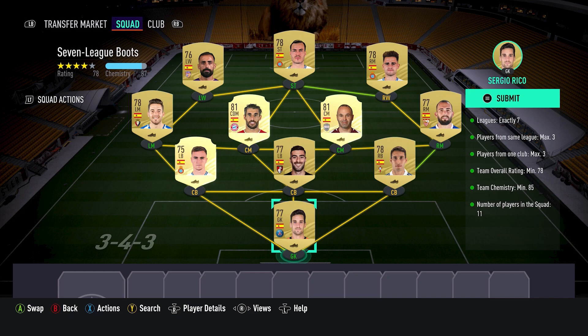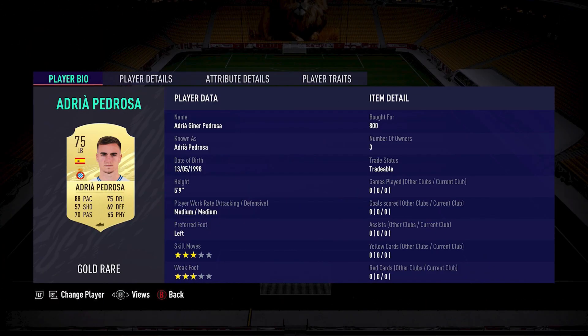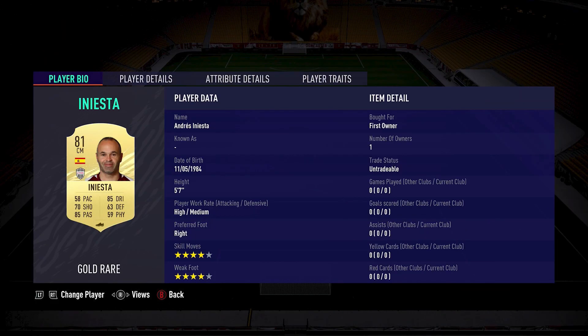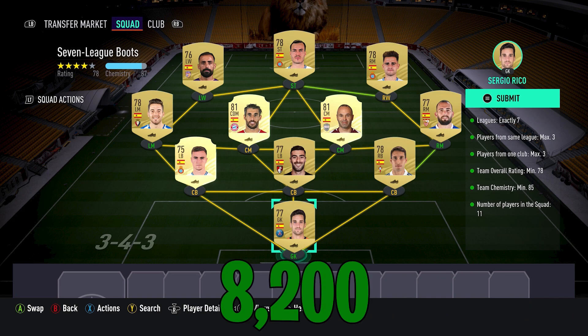With this one, you do need all gold players because of that minimum 78 rating. That makes it more expensive, but we don't have the worry of players being extinct like in the previous SBC. Sergio Rico Gonzalez — 750 coins; Hugo Malau — 800 coins; Diego Rico — 800 coins; Adria Pedrosa — 800 coins; Alex Vidal — 850 coins; Andres Iniesta — packed for free; Javi Martinez — 800 coins; Jonathan Rodriguez — 800 coins; Oscar Malendo — 700 coins; De Thomas — 900 coins; Diego Castro — 1,000 coins. Grand total: 8,200 coins.